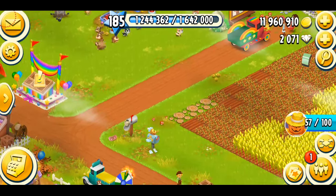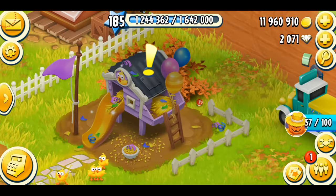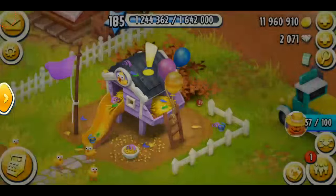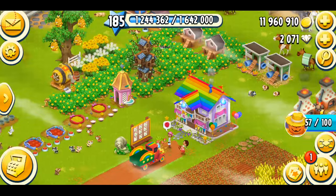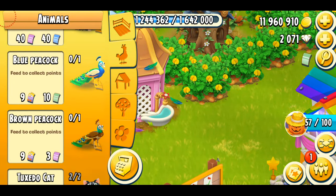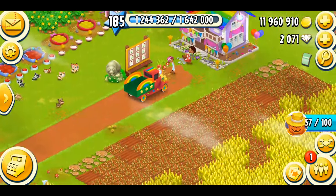So basically that was all about the chick vouchers. They're going to be available in the Farm Pass and present in both roads, so even if you don't purchase the Farm Pass it doesn't matter — you'll still be able to get them. Once you collect nine, you'll be able to get these gorgeous birds, the peacocks, which I'm very excited for. I can't wait till the next Farm Pass season starts.